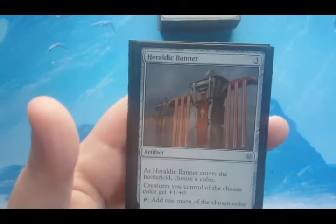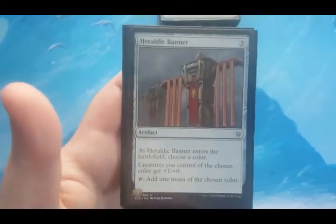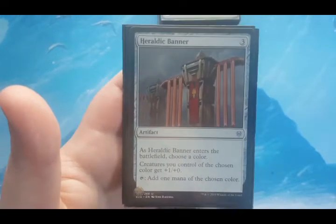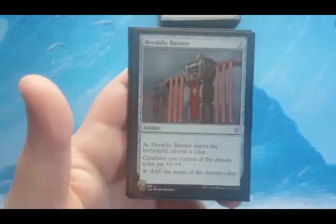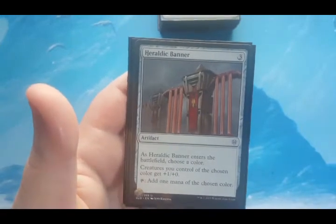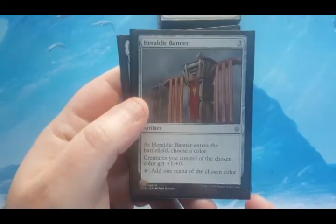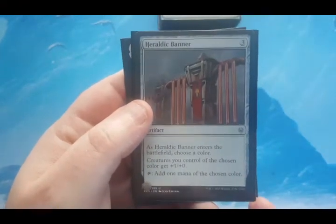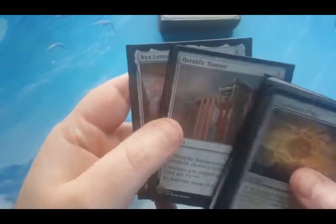Heraldic Banner is three to cast. When it enters the battlefield I choose a color — obviously black in this deck. Creatures I control of that color get +1/+0, and I can tap it to add one mana of the chosen color. I went with this for a specific reason I'll reveal in the creature section. It does tap to add the color I need for three, which isn't ideal, but it's a partial anthem — plus one, plus zero — and it still does the job.